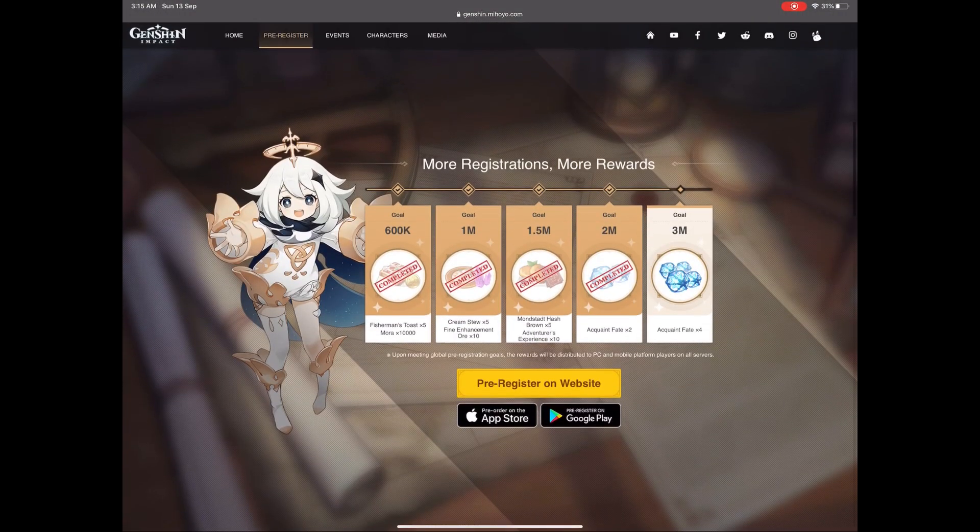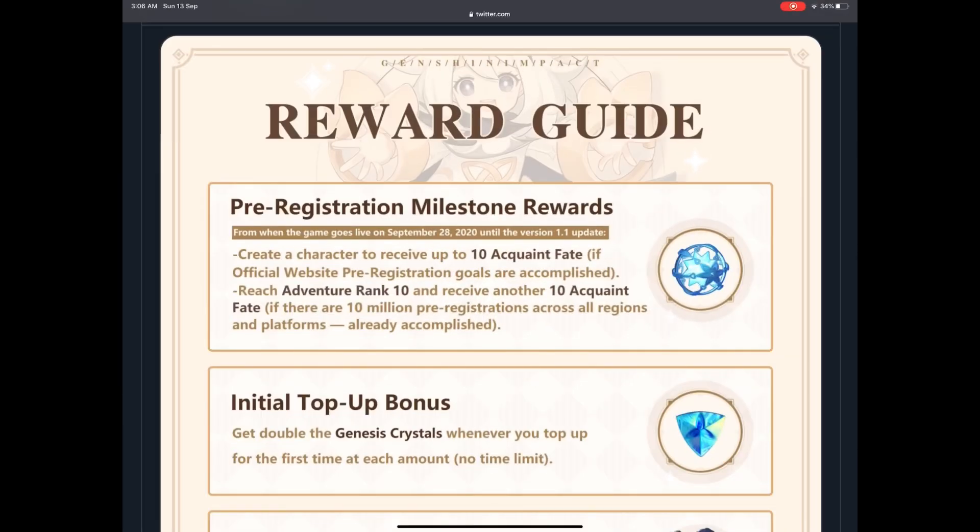Creating your account on the platform allows you to get all the rewards from the pre-registration and also from the ongoing events. For the three million milestone, there are a lot of resources for your hero, your weapon, etc., and most importantly a total of six Acquaint Fates. Once we reach three million, and if there are more than 10 million pre-registrations across all regions and platforms and we reach Adventure Rank 10, we will receive another 10 Acquaint Fates to summon new heroes.